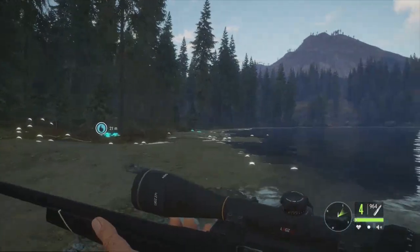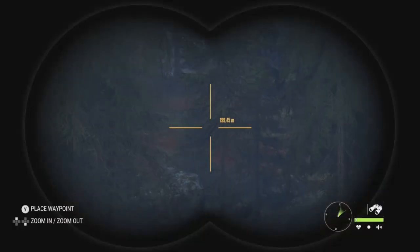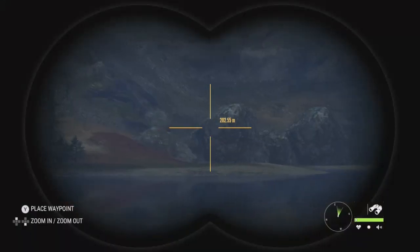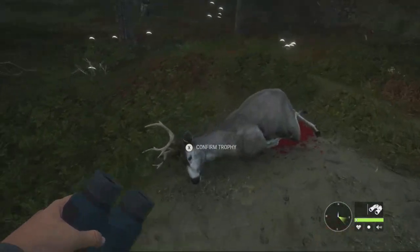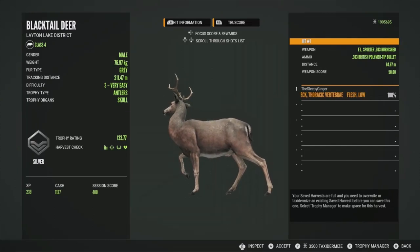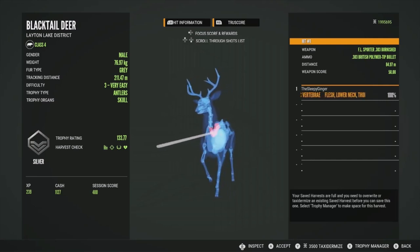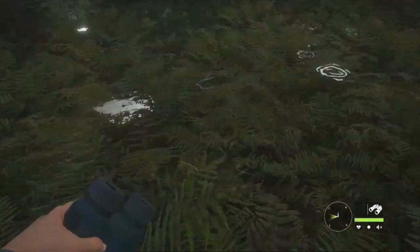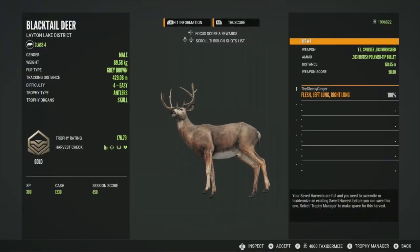Unfortunately I didn't realize that big level 4 was in there, or I would have gone for him — just didn't know there were that many in that herd. Here's the level 3 — we have the vital blood hit. He is a level 3 and a silver at 133.77, taken in the lower neck. It's always really satisfying when they drop from a neck shot. Let's accept him and go grab that level 4.